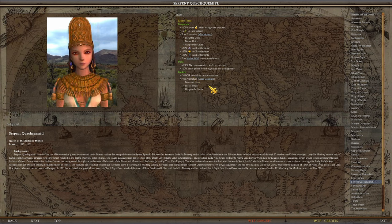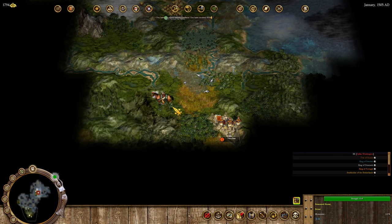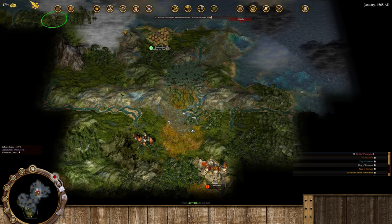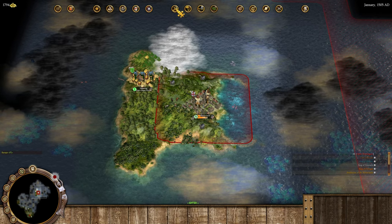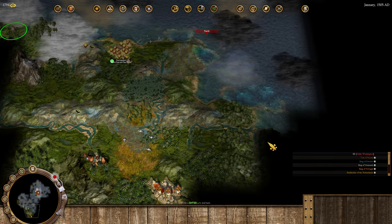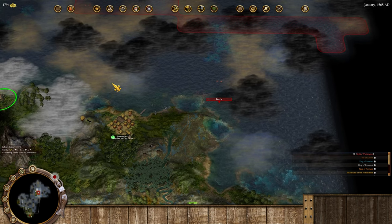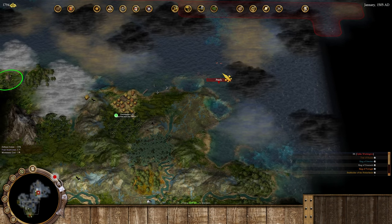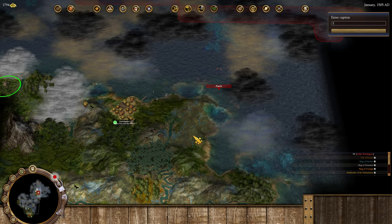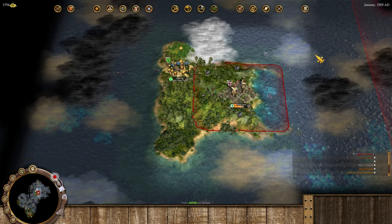Let's check out this ancient ruin first so I can get the money immediately. We have 1794 gold and I'd like to start getting another ship at some point, or better yet figuring out another settle location soon. I'm thinking somewhere over here - I want access to the pearls because pearls generate gemstones and those sell for 24 gold each, which is really good. You need expert pearl divers to maximize your output though.